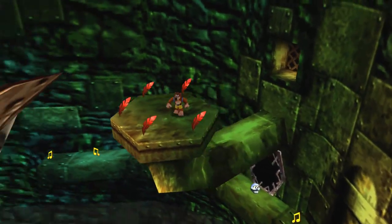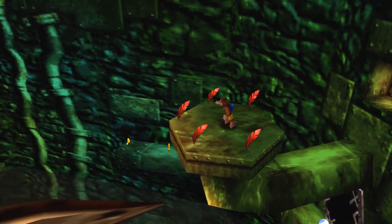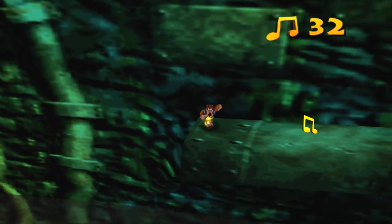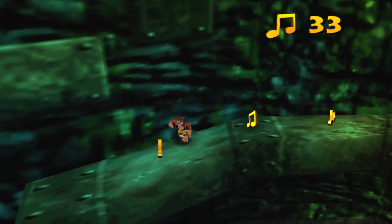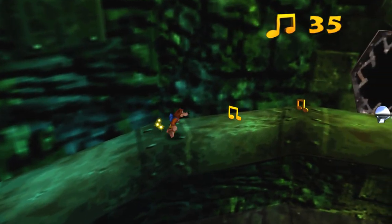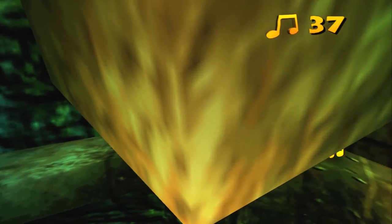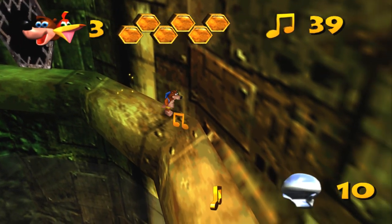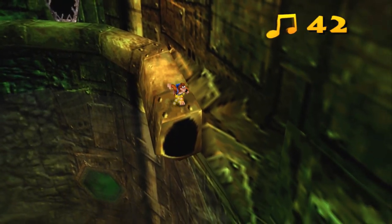You just do a rat-a-tat rap to open it. You don't need a switch or anything, just attack it and it opens. Couldn't we do that for all the other doors? We got enough Mumbo Tokens for the next transformation.